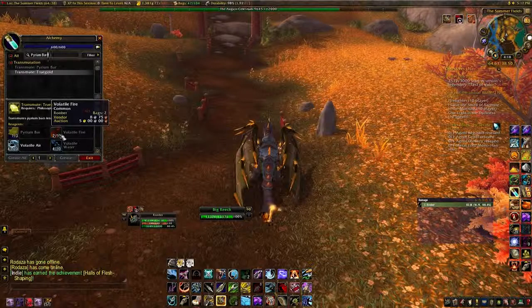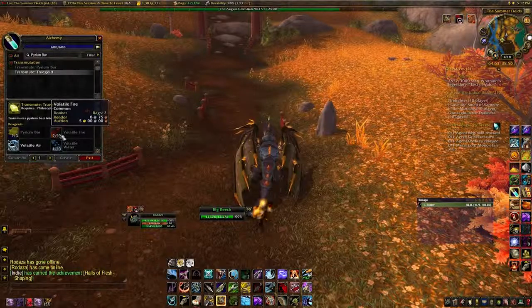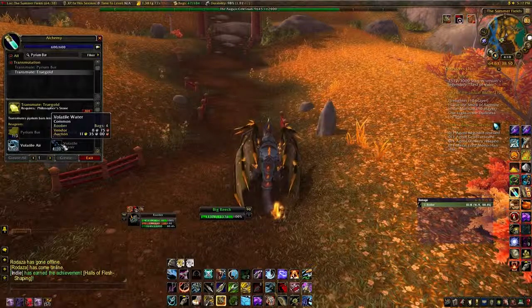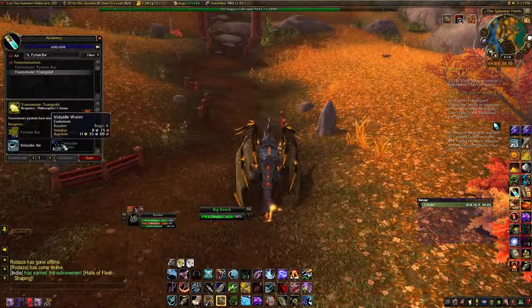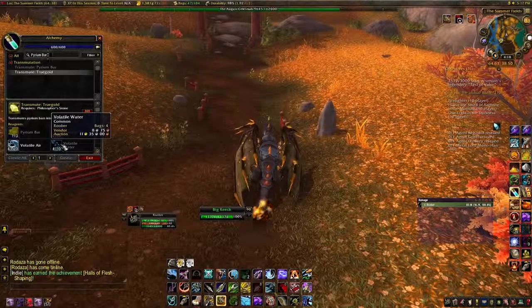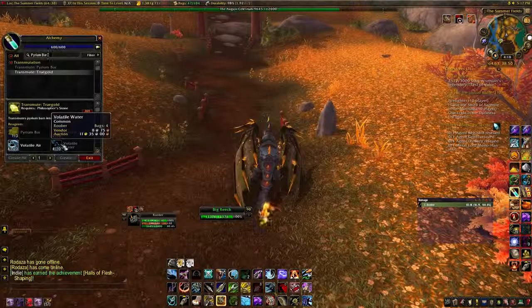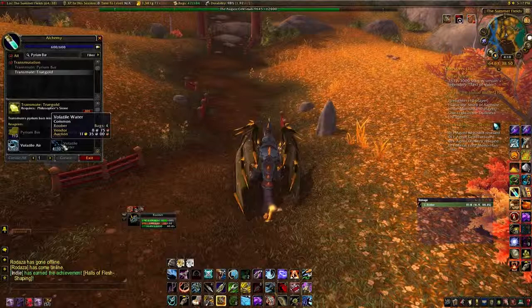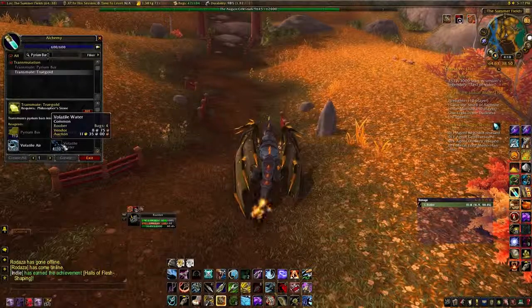The last one is Volatile Water, and this is a real pain, but it is the most expensive, especially on this server. The way you get that is by going to Twilight Highlands and killing the water elementals there. Again, you can see where they are in one of my videos.